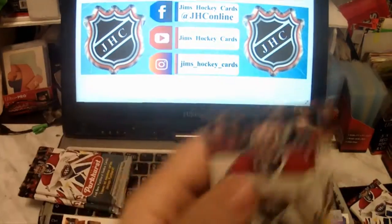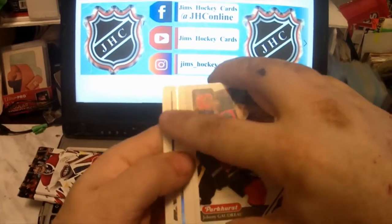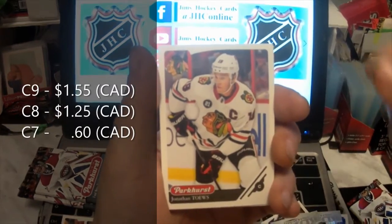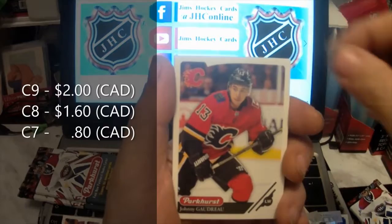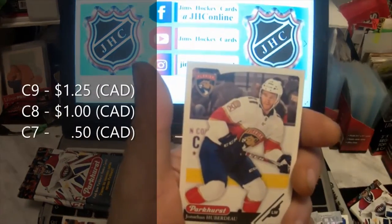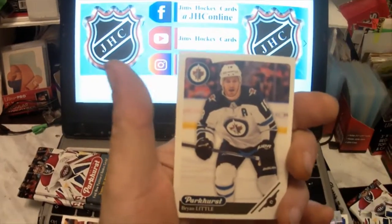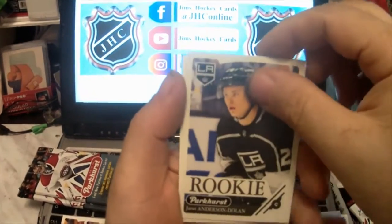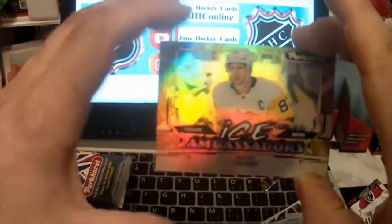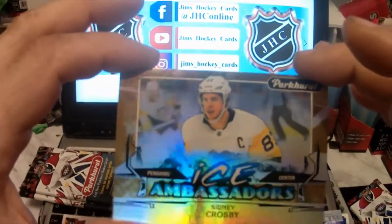Okay, three more packs to go. There's a shiny and a rookie. Sami Vatanen, Jonathan Toews, Johnny Gaudreau — Johnny Hockey — Teuvo Teräväinen, Andrew Shaw, Jonathan Huberdeau, Jimmy Benning, Brian Little. Our rookie is Jared Anderson-Dolan. And the shiny card is Ice Ambassadors Sydney Crosby — right on. I really like these shiny cards.